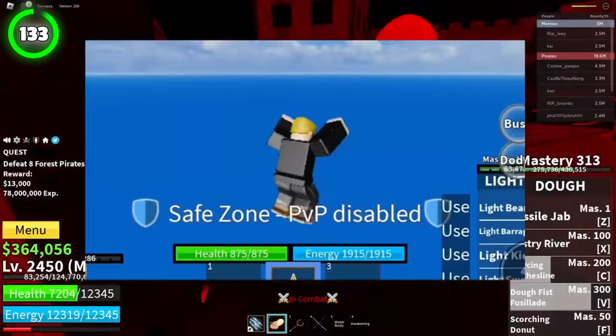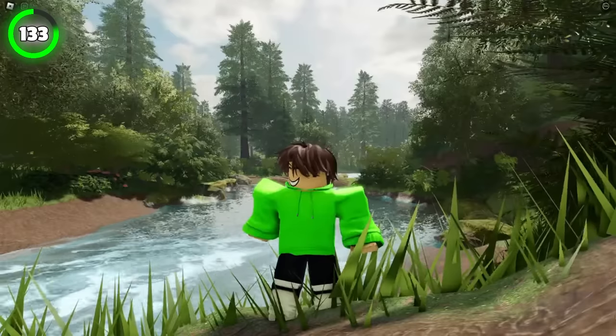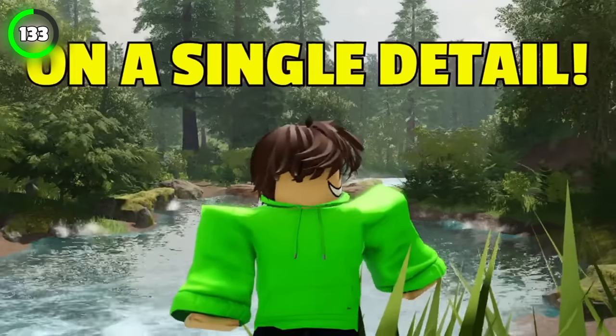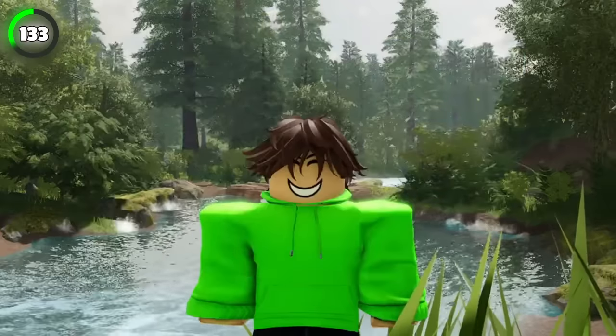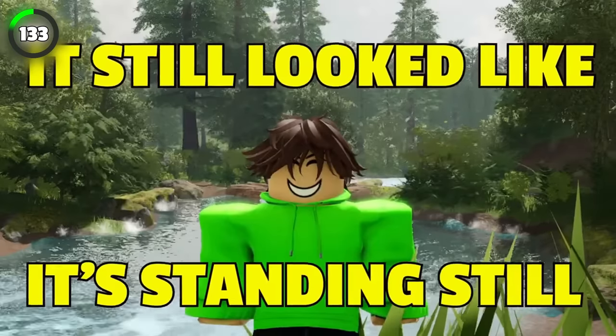In older versions of the game, water used to look so weird. It's like developers didn't even try to work on a single detail. It was just the same shade of blue with a weird wave animation. Even though it had an animation, it still looked like it was standing still. The new water texture suits the game so much better.